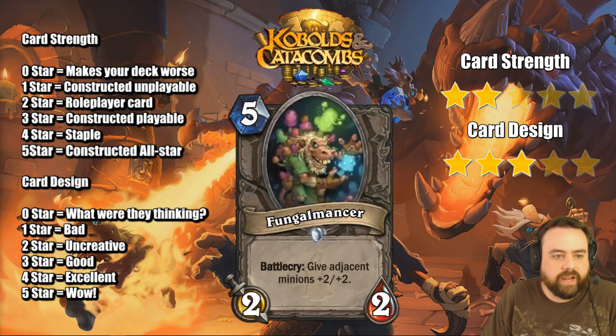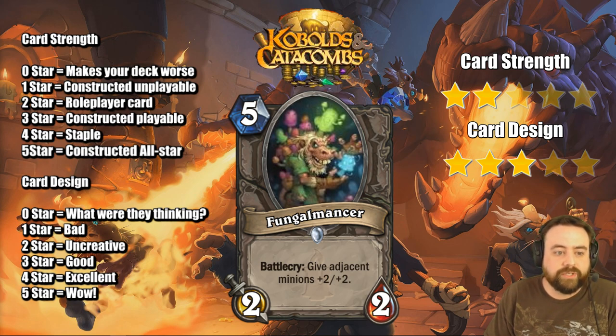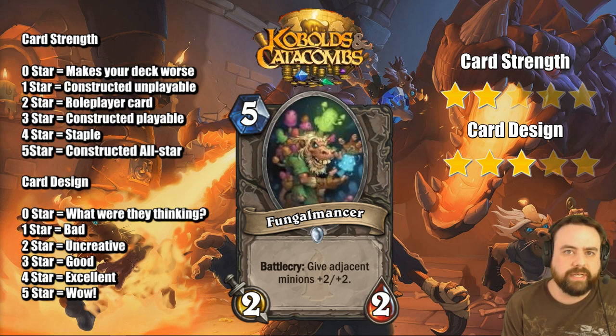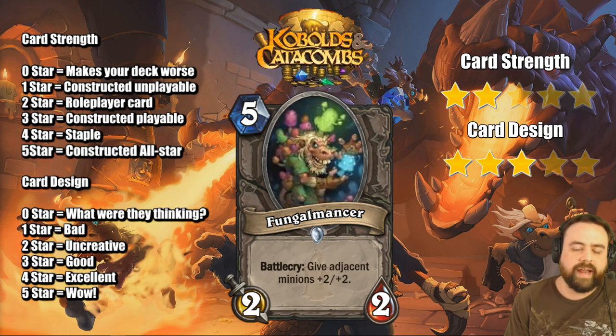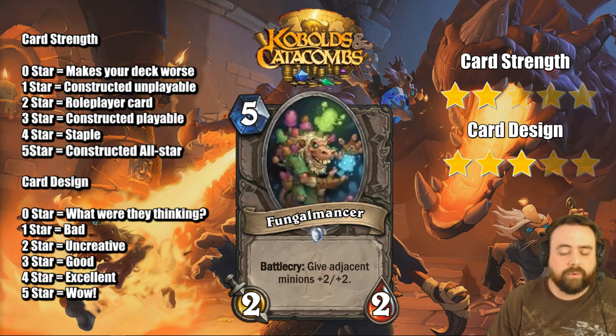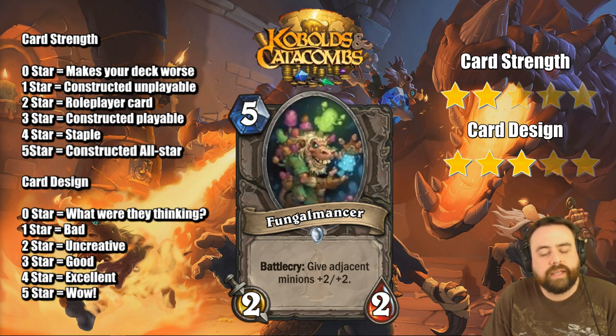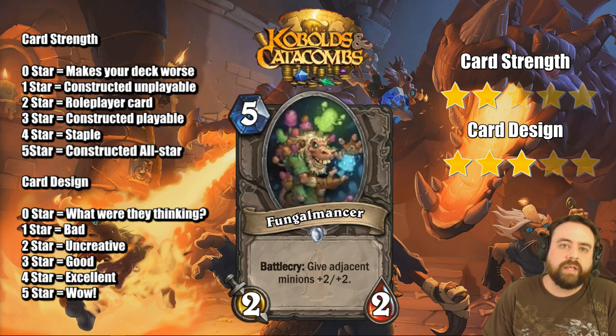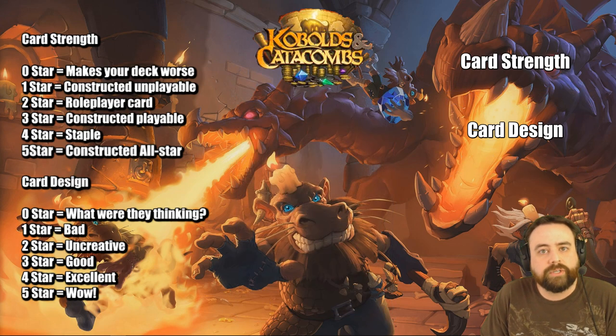Bunglemancer, Battlecry: give adjacent minions plus 2/plus 2. Very much like a Defender of Argus card, but also very much not. Going from 4 to 5 mana is a big deal. You lose a health, you don't get the Taunt — which is very important because Argus was so small, it was important for him to hide behind Taunts for board control, whereas this thing just kind of gets picked off pretty easy. You do hit with it — it is definitely strong. The buffs are stronger than Defender of Argus the turn you play it.